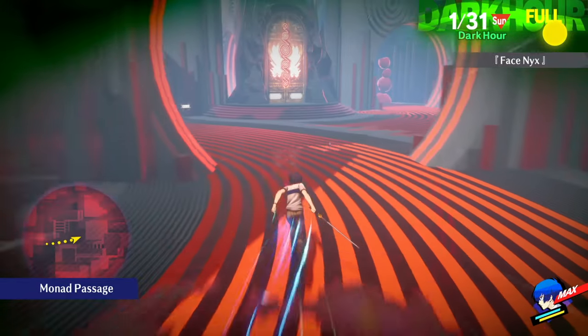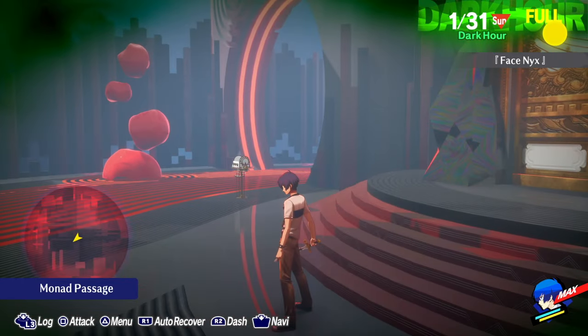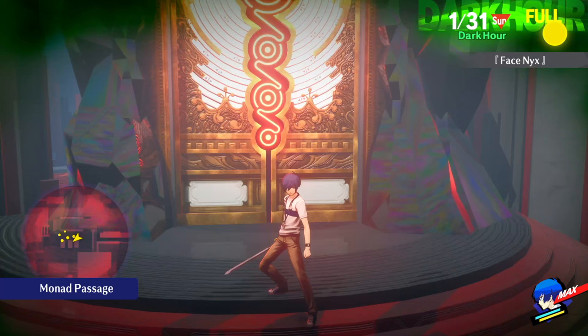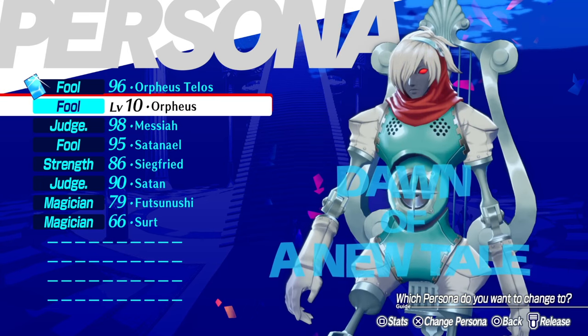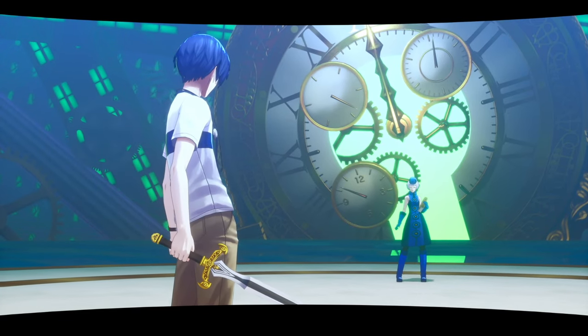I've been reading online that people have found the super boss of this game, Persona 3 Reload, to be really hard. I'm going to show you how it takes no setup at all. All you need is an Orpheus at level 10. With this setup, you'll kill her in like 4 to 5 hits, guaranteed.